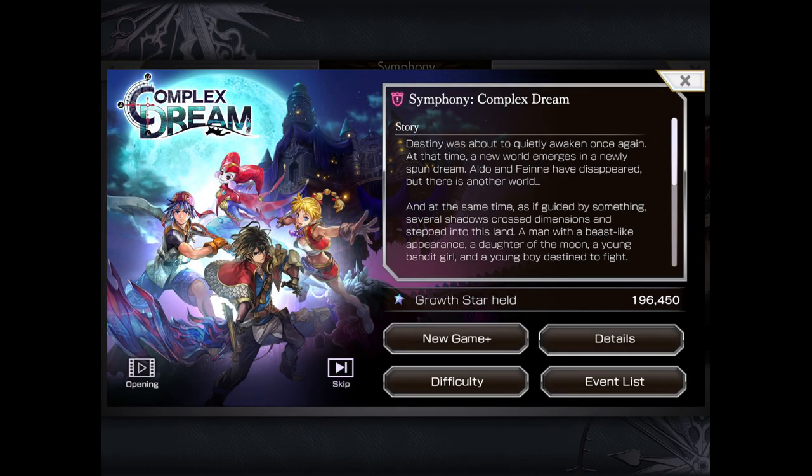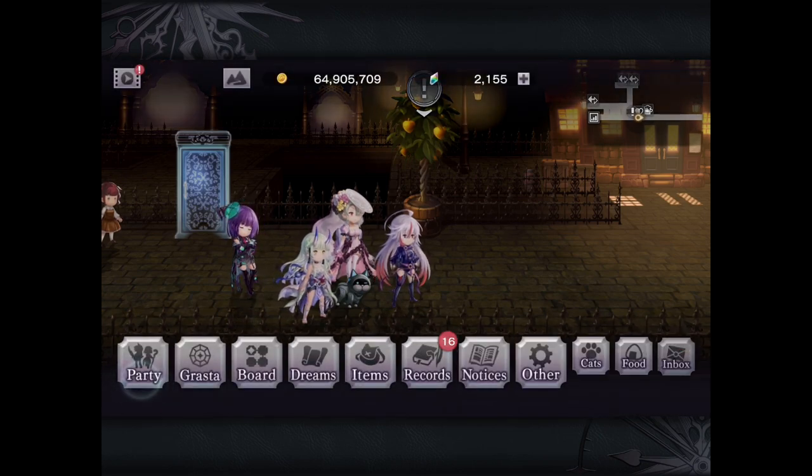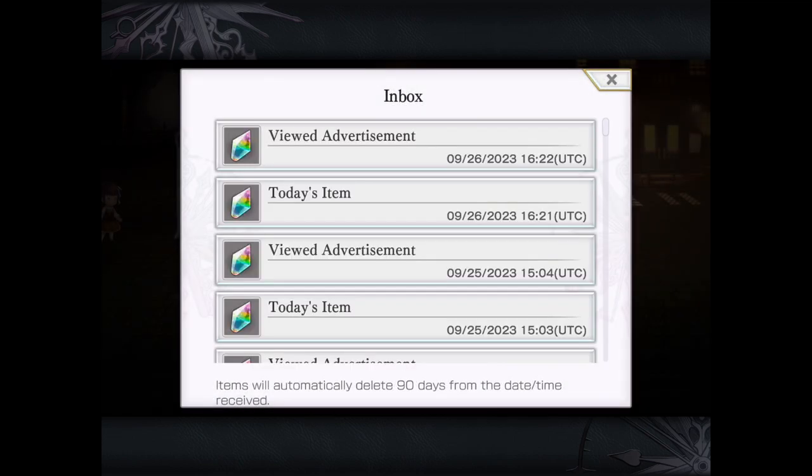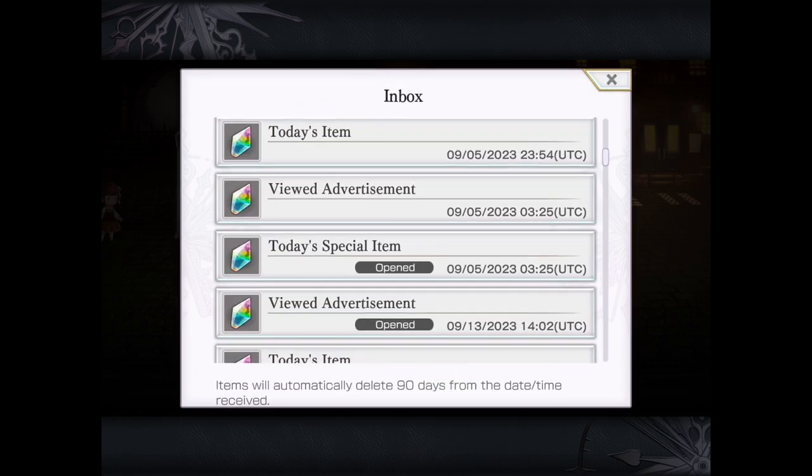It may also be worth playing through Complex Dream because it's the only collab so far that has an expiry date. Also, don't forget to check your Inbox because a lot of the rewards or campaign bonuses come straight to your Inbox - they don't automatically go to your chronostones count. As you can see here, there are a bunch of messages I still haven't opened. 50 chronostones - look at that!